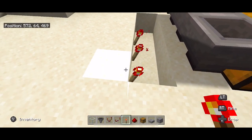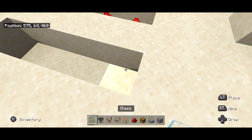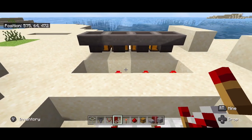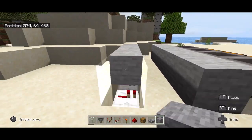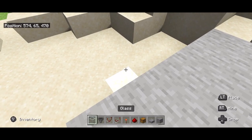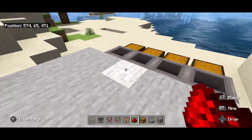Carve out some land and place down repeaters for each one of the torches. Now take a building block of your choice and cover this up, including this middle row.